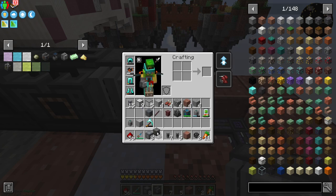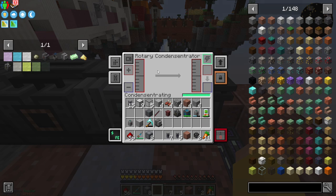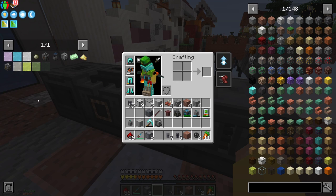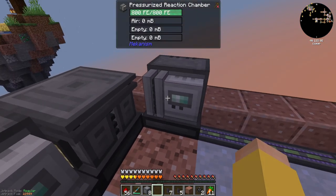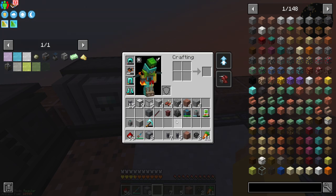So then I need the condensating generator, which gets me from regular ethylene to liquid ethylene — in the condensating generator, regular ethylene equals liquid. Liquid plus oxygen plus a substrate in another pressurized reaction chamber gets me the HTPE pellets, and then HTPE pellets in an enrichment chamber is going to get me what I need.